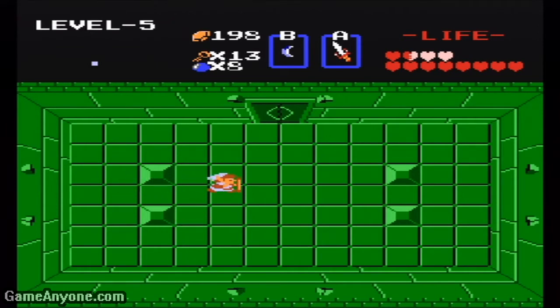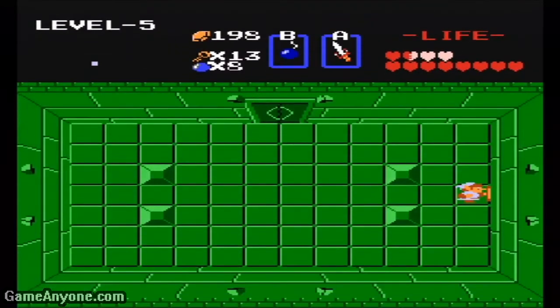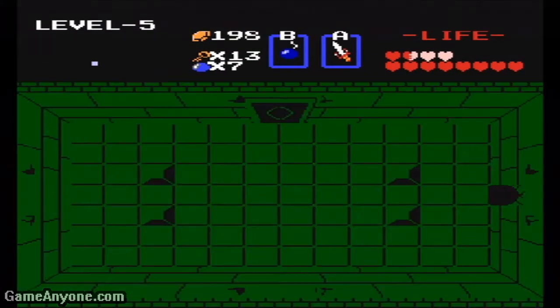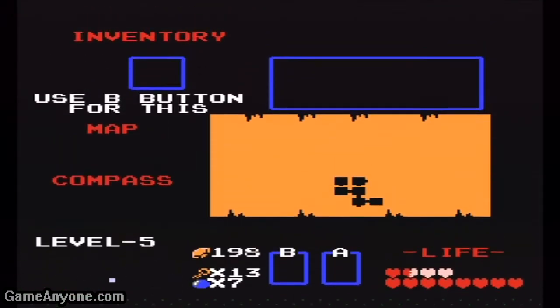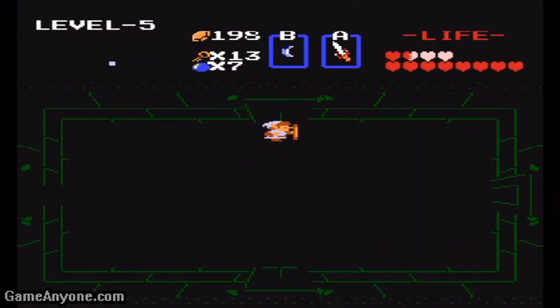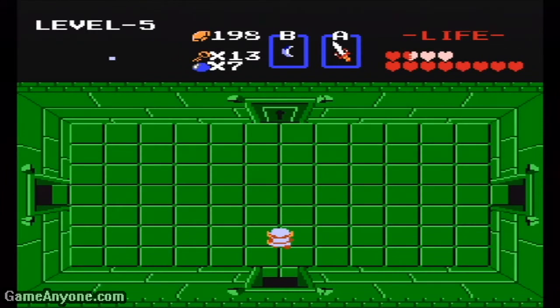These blocks move, I think. No, they don't. We've got to waste our bombs. I should have saved that set of bombs until I was ready to blow a hole in the wall so I could replenish them. Let's go up. If you go up, you get a map. But if we go right, we can take a way around that door.